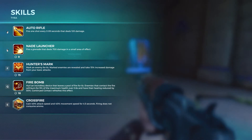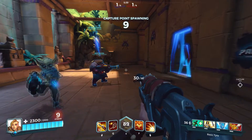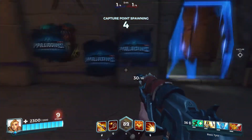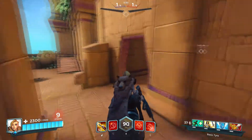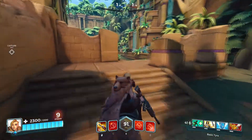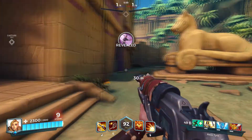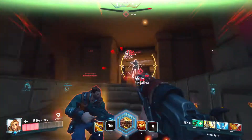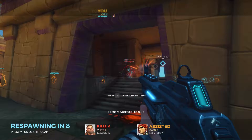Her F ability marks enemies for six seconds and increases damage. She's probably the only character without any movement ability when you tap F, but she's pretty quick. Two to one — let's capture this. Don't want to go straight into it. Spotted by Cassie, just take your time.